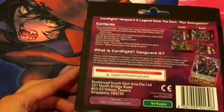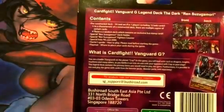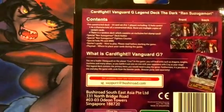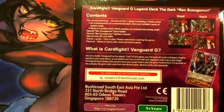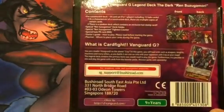This comes in a box as such. Basically the deck is split into two parts. The contents of the box is a pre-constructed deck, 54 cards, including 15 holo cards. There's a random deck which contains an exclusive hot stamp card, then there's a deck box, deck holder, fighter's counters, a special holo promo rare card, and a starter guide.